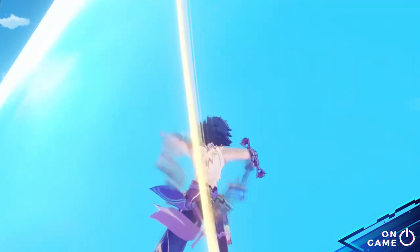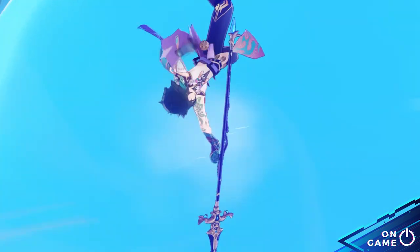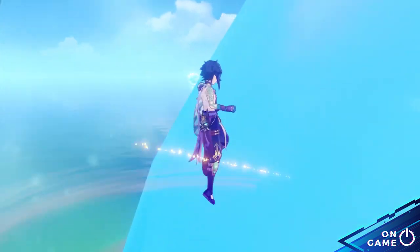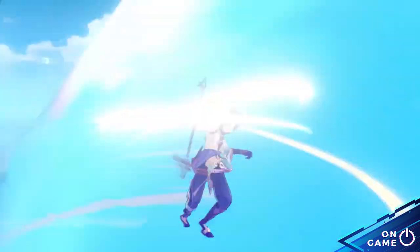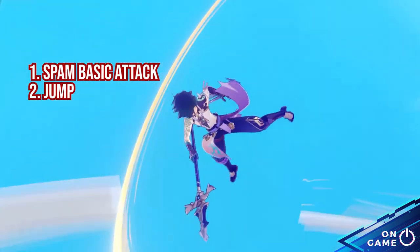At this point, wait for the elemental skill cooldown to be ready. Once it's ready, quickly jump and use the elemental skill, then go back to spamming your basic attack again. Repeat this until you reach the white pinkish part of the bubble. Don't forget the order: spam basic attack, jump, then use your elemental skill — rinse and repeat.